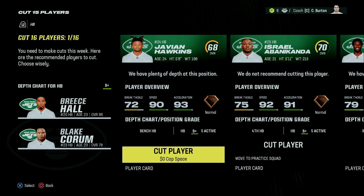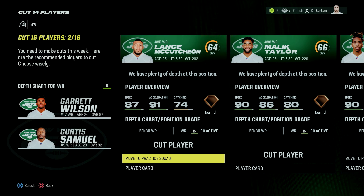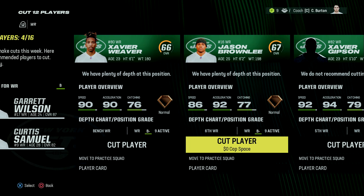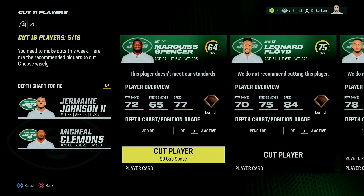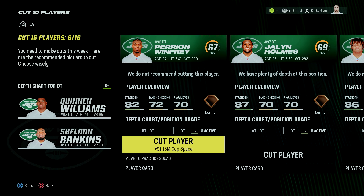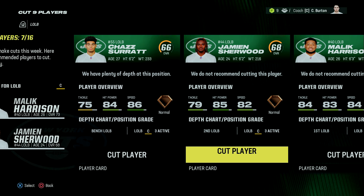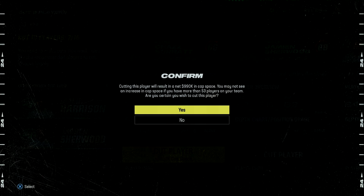Next up is running back JV Hawkins — a 68 overall — you're no longer on this team. At wide receiver: Lance McCutcheon goes to the practice squad, Malik Taylor gets released, and Jason Brownlee is also cut — at 86 overall, he's not going to help this team much. At defensive end, Marquis or Marquez Spencer is cut. I'm also cutting defensive tackle Jalen Holmes — I know Perrion Winfrey is lower rated, but Holmes is 28 while Winfrey is only 24 and there's still a chance to develop him. At left outside linebacker, we're cutting Shaz Surratt — Sherwood is younger and rated a little better.